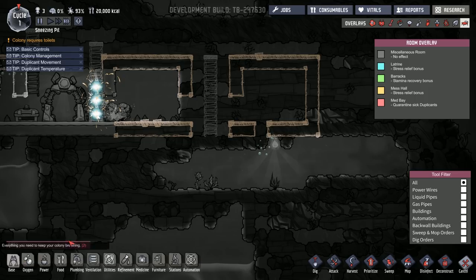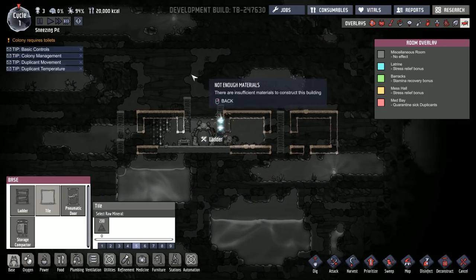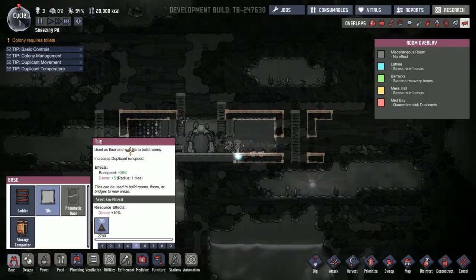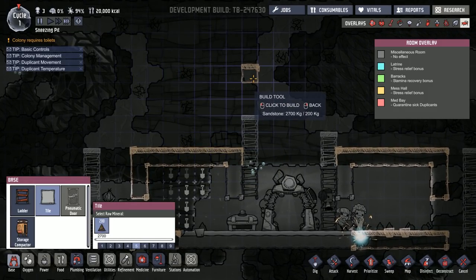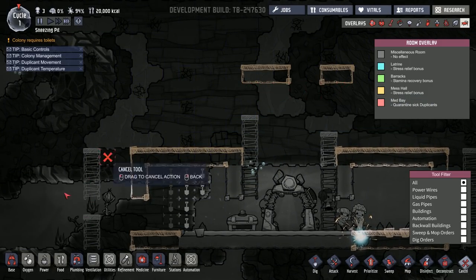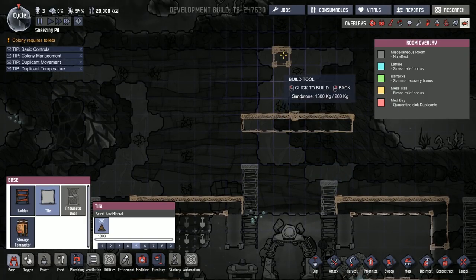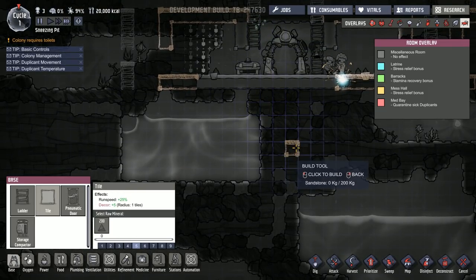They can't put ladders here because the ration box is in the way. I can't build another ration box without unlocking basic farming research, so the lavatory is going to have to go up here. We'll start digging that out and put my first toilet on this level. We also want to make sure we put down a wash basin so they wash their hands after using the bathroom. I'm not quite sure whether they need to use the wash basin on the way in and out — I don't think they have to on the way in, just on the way out to make sure they don't bring germs. Just to be safe, I'll leave it on in and out.